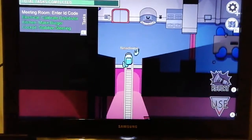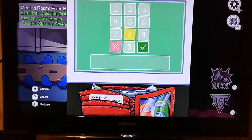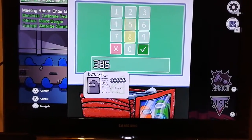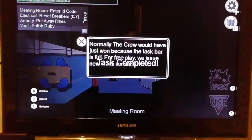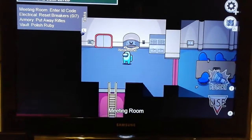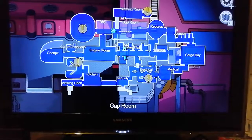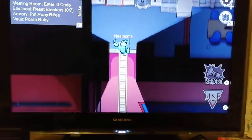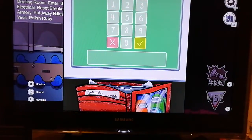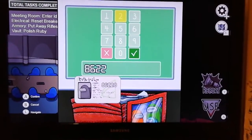Okay, need to put that map down - there we go. The key code thing - okay so it's three eight five eight five, there we go. Now we are going to be the imposter - but first, let's do another round as crewmate. Wait, I'm so dumb - I was literally in the meeting room and I could have entered the ID code straight away! There we go, it was eight six two two eight.